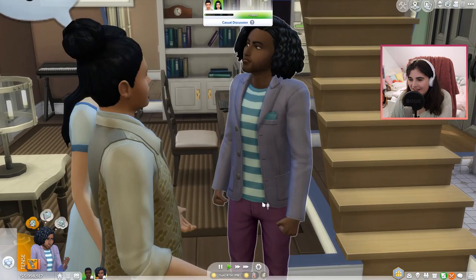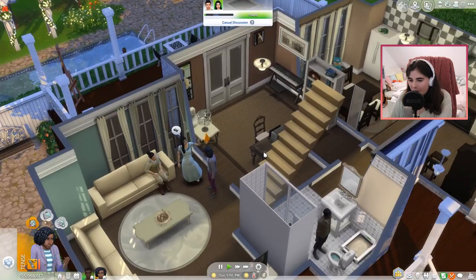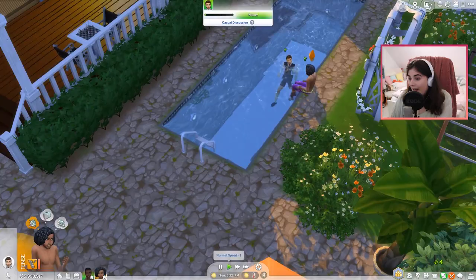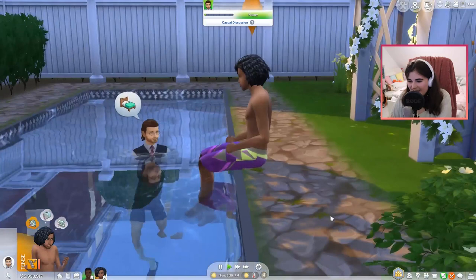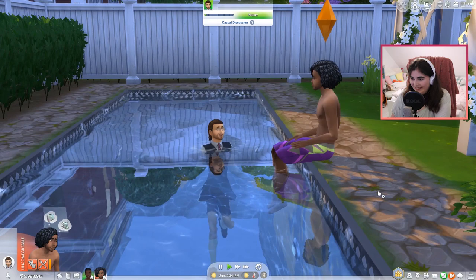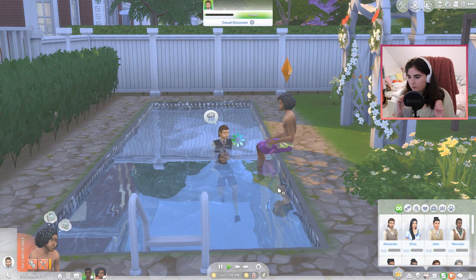He looks so angry. He probably wouldn't be this angry if he wasn't tense from starting a fire. Hamilton, introduce yourself. He's swimming - okay, yeah, just join him in the pool. This last scene is kind of ridiculous - Alexander Hamilton in a full suit swimming in a swimming pool, and Thomas Jefferson. I think he met everybody now. Okay, let's move on. I hope he can invite them though.